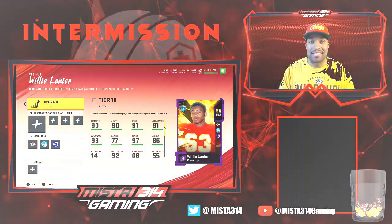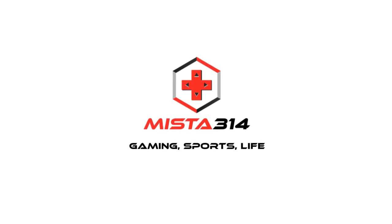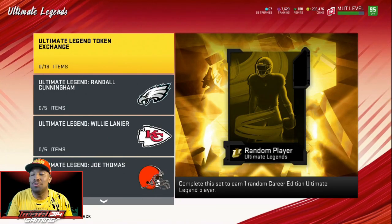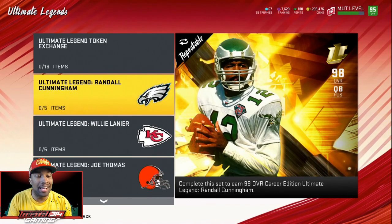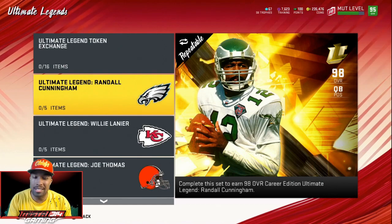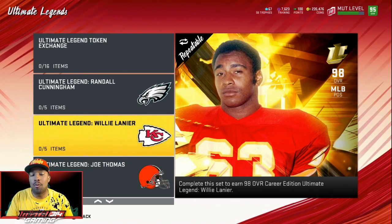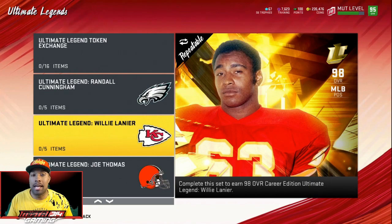Alright, let's look at these Ultimate Legends they gave us. In the Ultimate Sets menu, these are the Ultimate Legends. You see the two logos — they got the KC Chiefs logo and the Eagles logo. So those of y'all that's been rocking out with Mr. Cunningham, you got an upgrade. They hooked us up with an upgrade with Randall Cunningham. And of course they gave us Willie Lanier — the NFL 100 Willie Lanier upgraded with the power-up. He's been able to start in my lineup since he came out. He ain't moved.